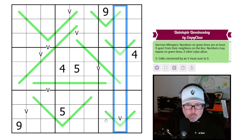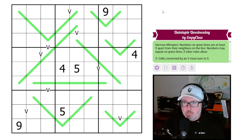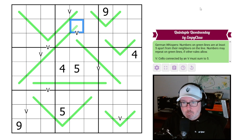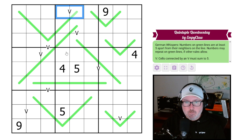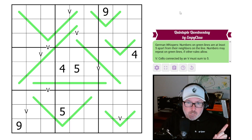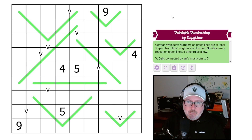We've got German whispers: numbers on green lines are at least five apart from their neighbors on the line, and numbers may repeat if other rules allow. Then we have V cells, which connect two cells that add to five. Fun-looking puzzle with more given digits than we're used to, but it's not supposed to be very difficult — just a fun puzzle. Links in description below.